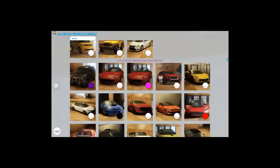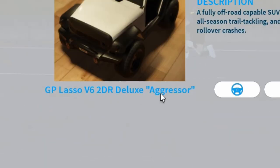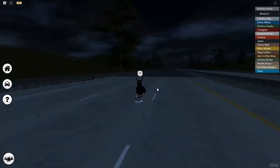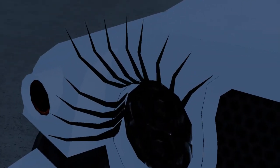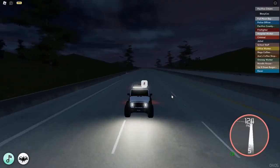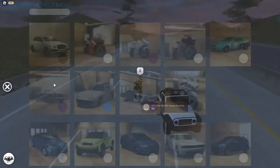Now we have the Custom jeep — it's also 124 miles per hour. This one has the same exact horsepower. Now we have the Deluxe Aggressor, also 124 miles per hour. The Deluxe Doll also has eyelashes — you can see them better because the car is white — and it's also 124 miles per hour. Deluxe Custom is 124, and Deluxe Ruthless is only 110 miles per hour.